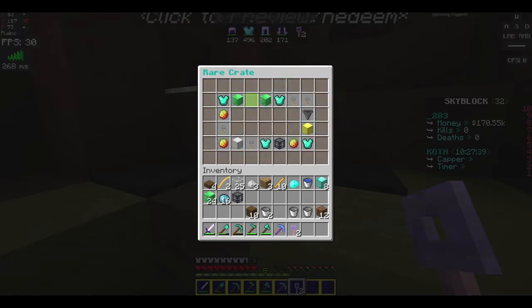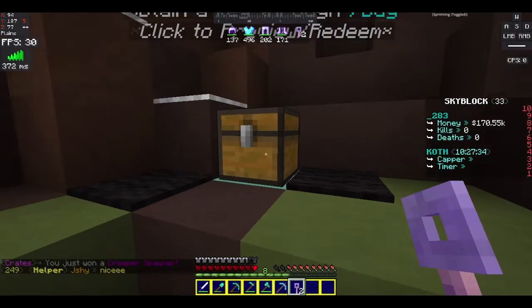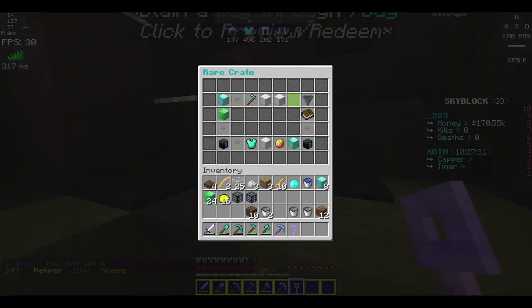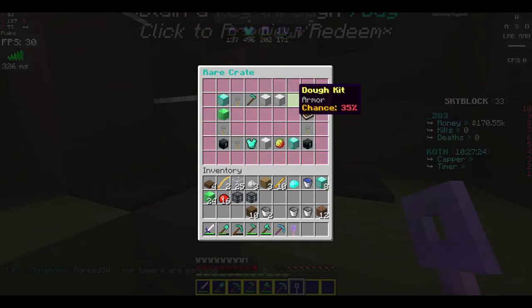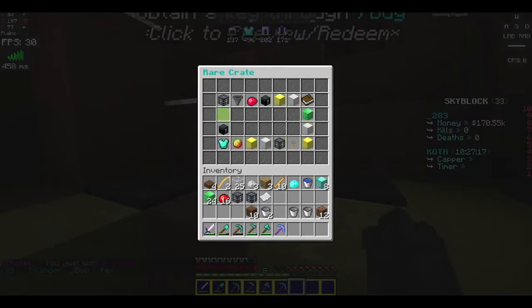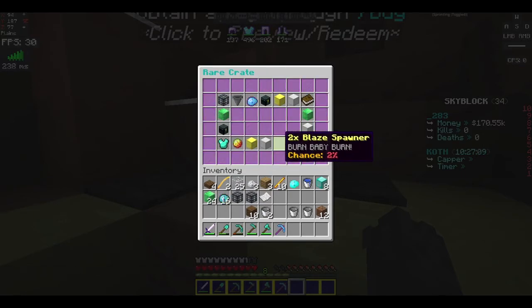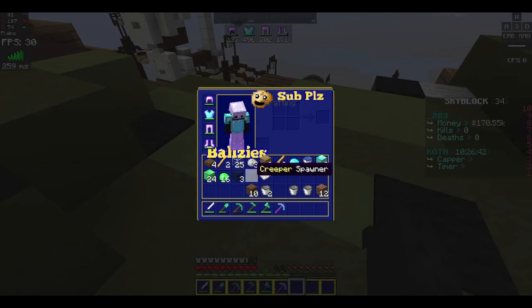A creeper spawner. Oh, look at that. Let's see what we get now. Dough kit. Dough kit — we can sell that. And two more blaze spawners. Alright guys, so we have three blaze spawners, a creeper spawner, a dough kit, emeralds, diamonds, all sorts of things.